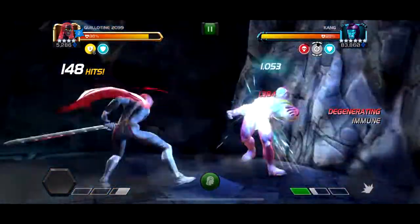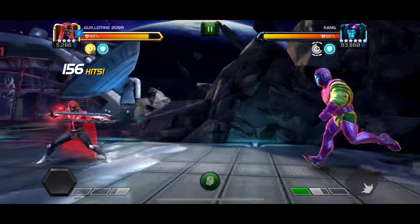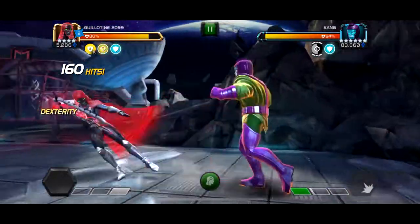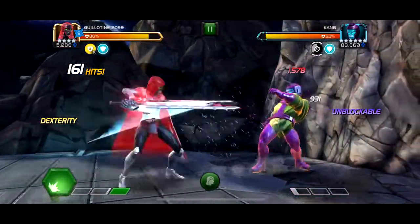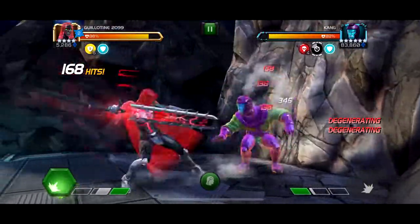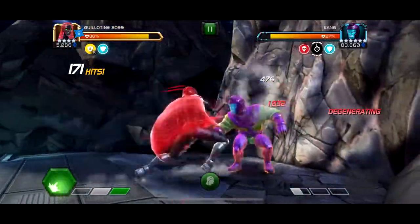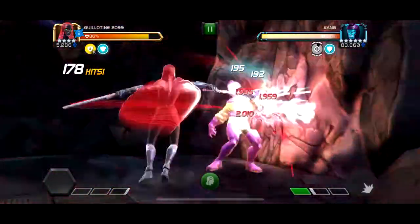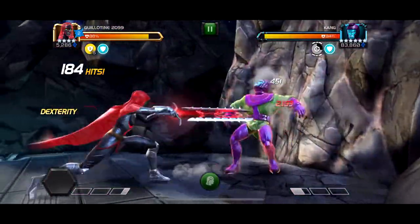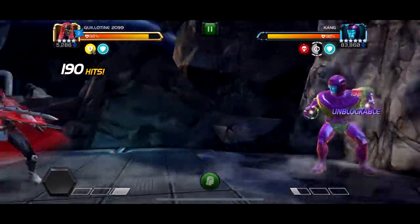I don't really have any good characters with shock or incinerate. The other strategy you can do — which I did on my main account years ago with a 5-star Star-Lord — is to out-damage him: take him down 400,000 health in 20 seconds. You need massive damage output to do that, and this is a 4-star character, so I had no idea if she had the reach.